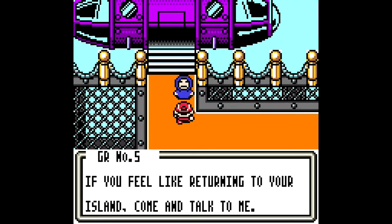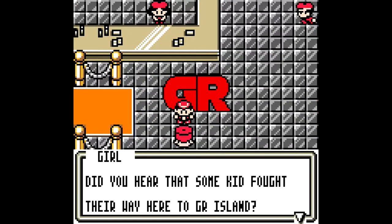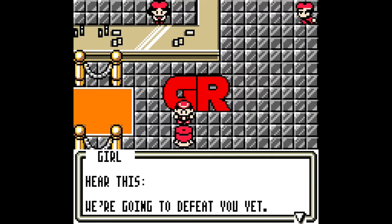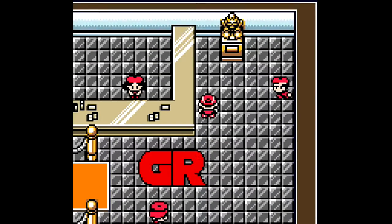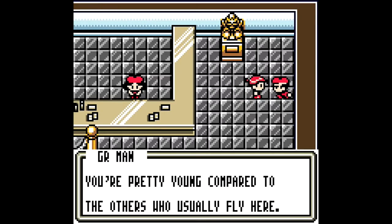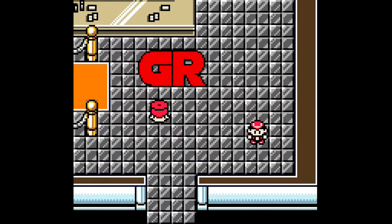You're free to do as you please. Well, go on. If you feel like returning to your island, come talk to me. Thanks, Great Rocket number 5. Let's talk to everybody here. Did you hear that some kid fought their way here to Great Rocket Island? Oh, it's you. It's not over yet — we're going to defeat you yet. Here's Villichi. The bust of the Team Great Rocket King, Villichi. Yeah, Team Great Rocket is a monarchy — because of course it is.